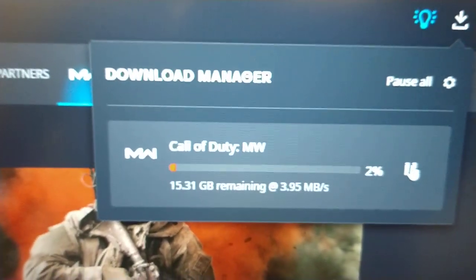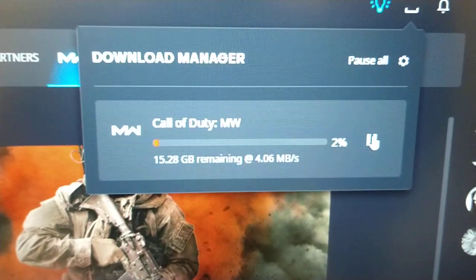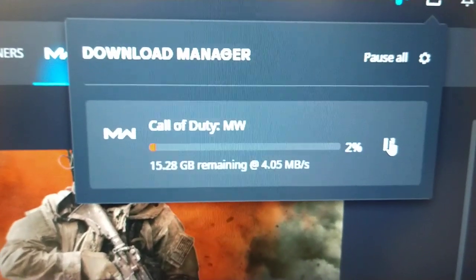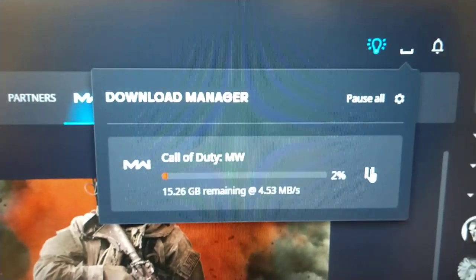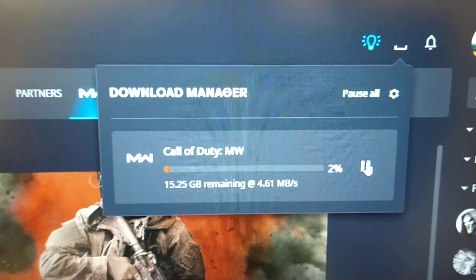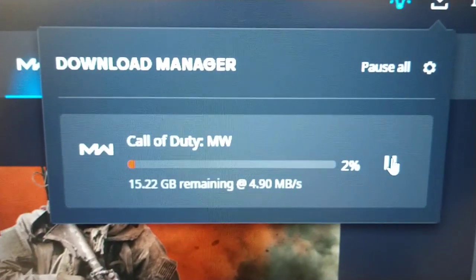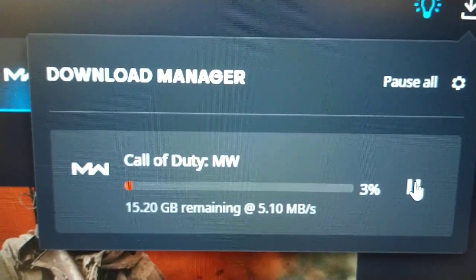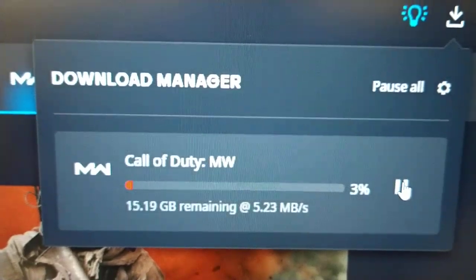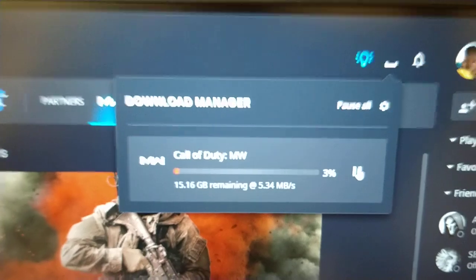So yeah, this is how you fix the download speed. I wish it was a bit faster but it's a lot better than it was. I hope this video helped you out — be sure to hit the like button and share the video. Thanks for watching. It's going up again, it's up to 5.5 megabytes — maybe it'll keep going up. Anyway, thanks for watching, it's your boy Android Doctor.